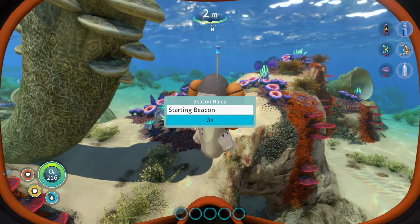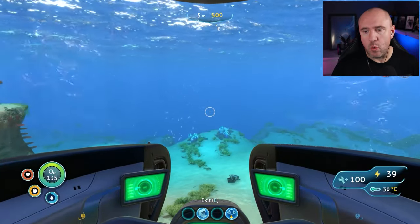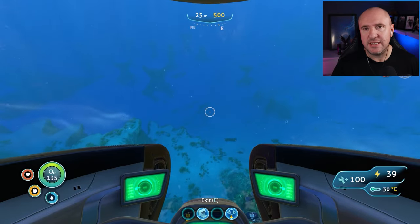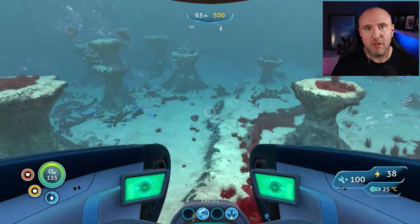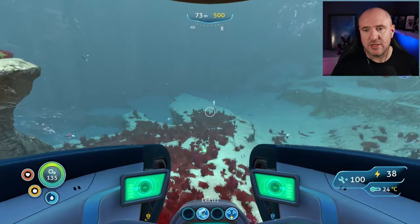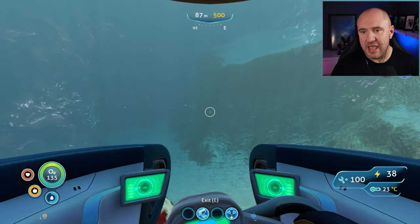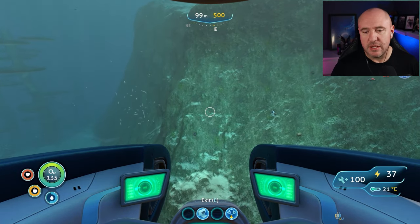A good idea is to put a beacon down here so you can look back and work out how far you've traveled. One and a half clicks left of east, around about 600 meters — I'm just going to go in one straight path. If you don't have your compass yet, just head towards the front of the Aurora. We want to go down, straight through. This is the point we're going to be hitting the radiation zone, so make sure you have the full radiation suit equipped — the helmet, the suit, and the gloves. Now you should start seeing the grassy plateaus biome, and very soon a wall or cliff face.